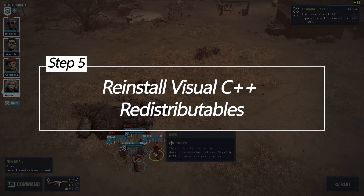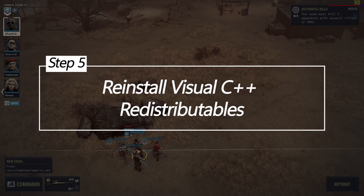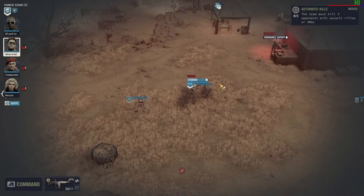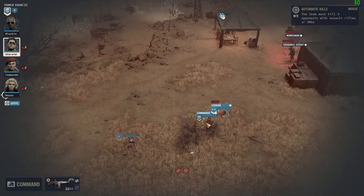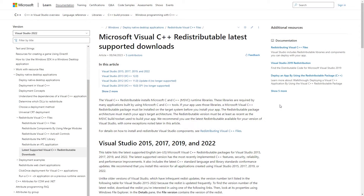Reinstall Visual C++ redistributables. Games are like puzzles — they often need specific pieces to work. Reinstalling Visual C++ redistributables can replace missing or corrupted pieces that cause DirectX errors.